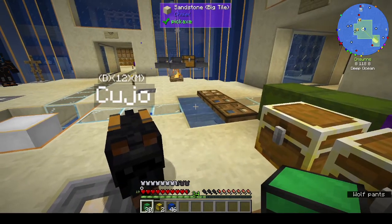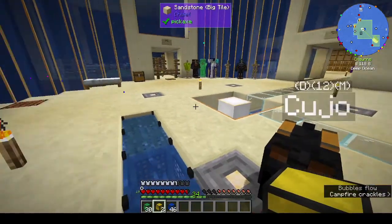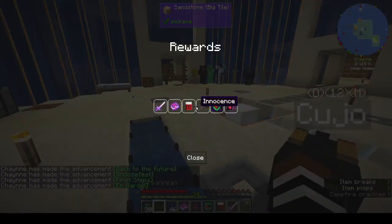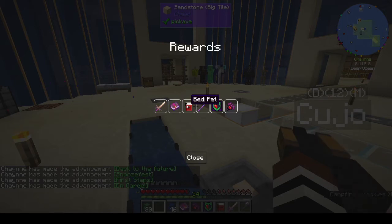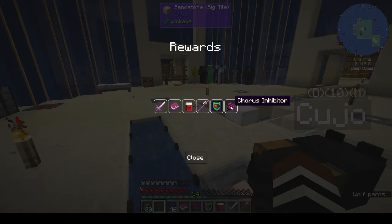Let's do the really big one first - shift click. We got: nagging pain enchanted book, bed pet, innocence, wyvern, undying module, and chorus inhibitor.